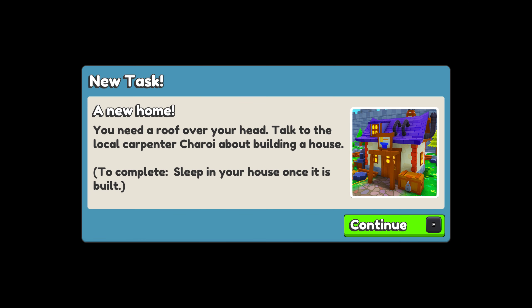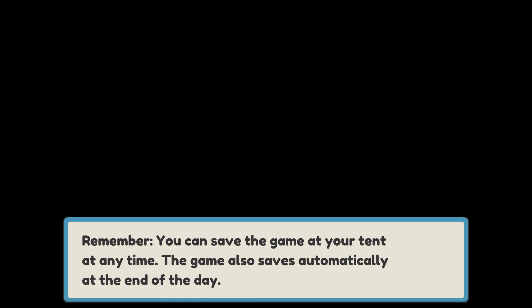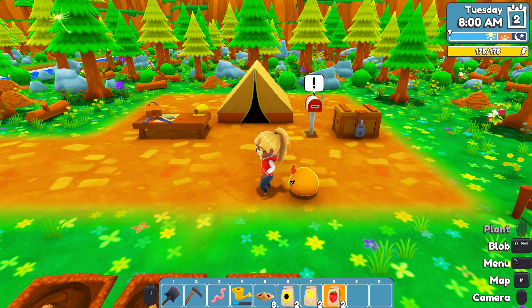And thus ends the farming tutorial. New quest: a new home - you need a roof over your head. Talk to the local carpenter Sheroy about building a house. Also, talk to the mayor. It's Tuesday at 8 a.m. - I wonder if there is a pause to the timer, I know there's a speed up. Let's go over and check our mail. We need to visit Clovertown's market slash general store, which is located in the town square near the fountain.